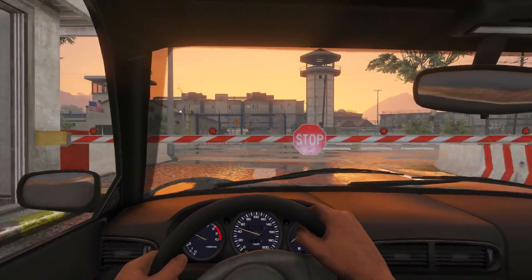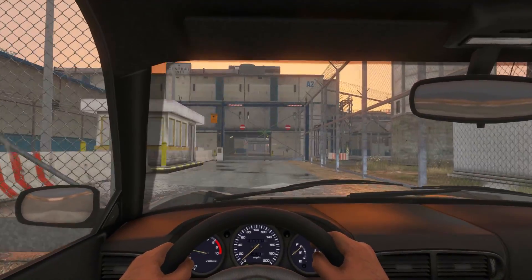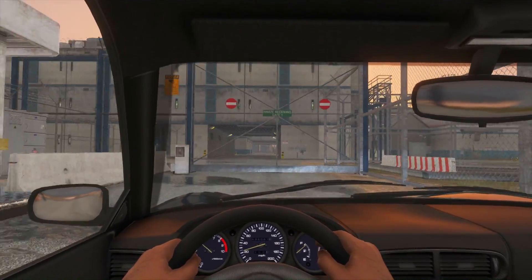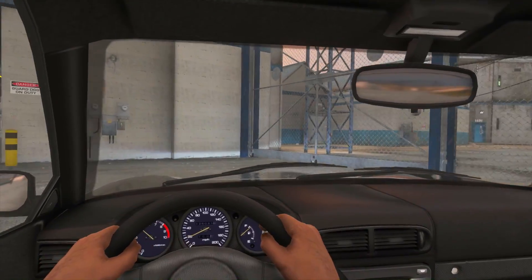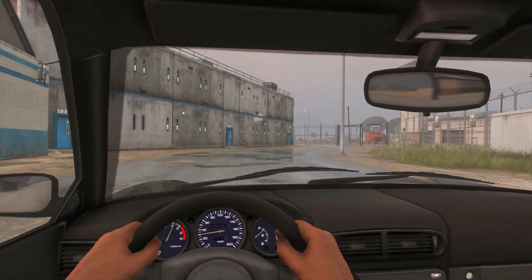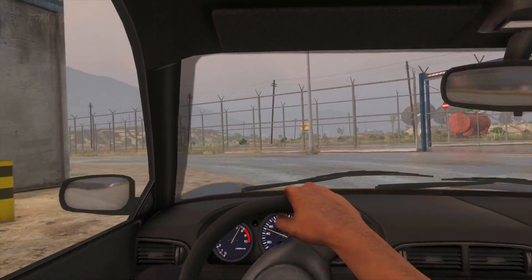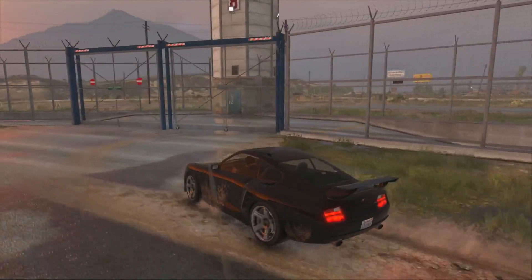To start things off, I'm going to be showing you guys a location which can be found inside the prison. You can drive inside the prison by simply going up to the main gate and driving through. Once you get close to the gate it will open and you can drive inside. Do bear in mind, once you're inside you will get yourself a 4-star wanted level and the police will very quickly make their way to your location.